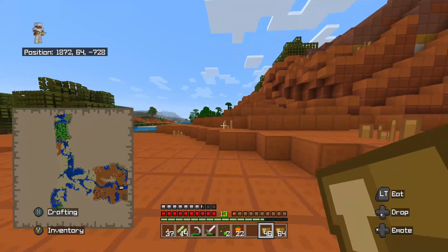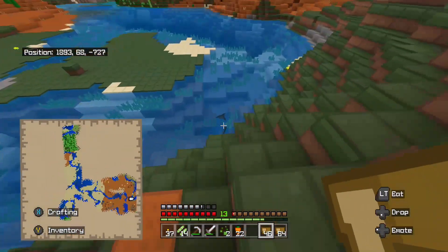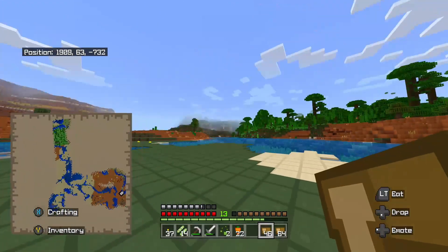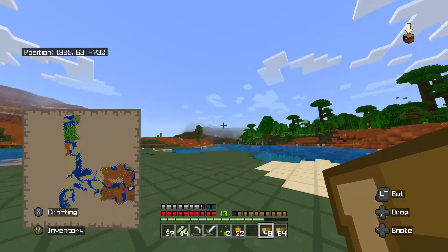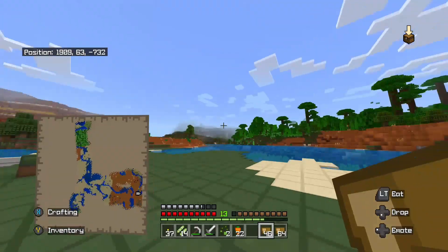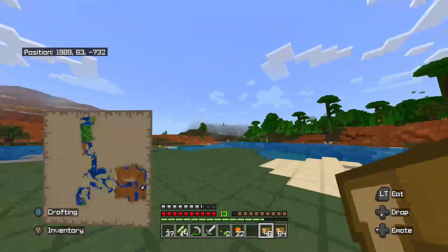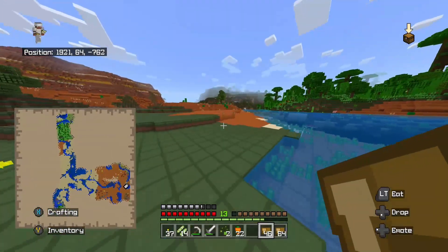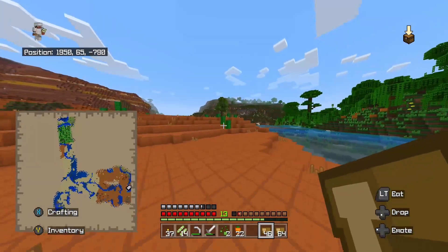All right, I'm at the jungle. Actually, there's something over there too — it looks like small hills. So now I got two options: I could go over there, or I could go over there. I think I'm going to go this way. There's nothing really interesting in the jungle, and there most likely won't be anything interesting over here either, but I'd rather explore a big plains area.